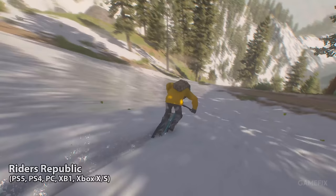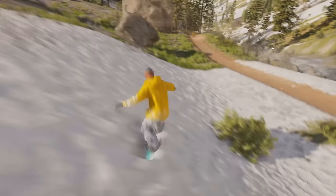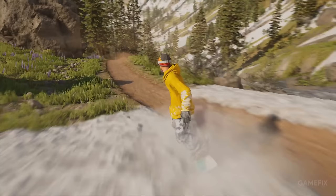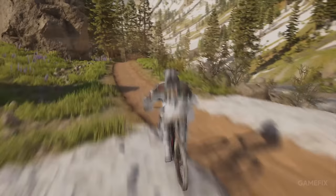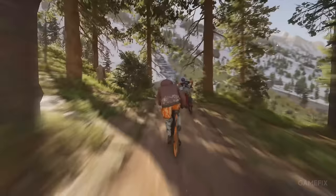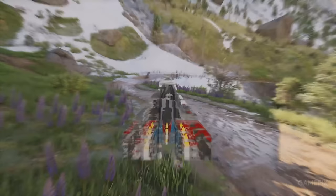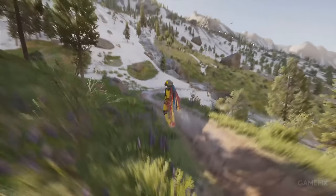Riders Republic is an open-world extreme sports game developed and published by Ubisoft. In this game, players can experience various sports in a vast open world, including skiing, snowboarding, cycling, and skateboarding. The game features a massive map that includes iconic U.S. national parks, offering numerous activities. Among these activities are various mountain biking events, including the famous Red Bull Rampage.